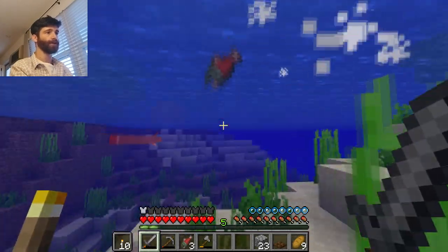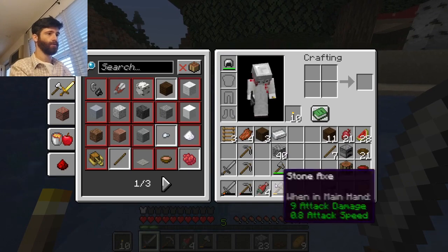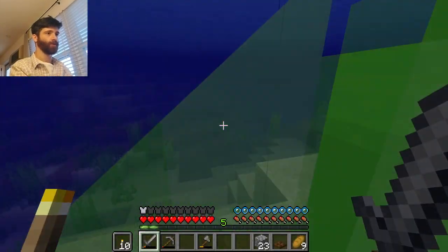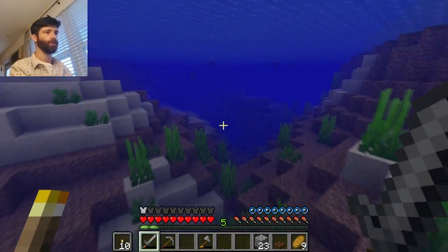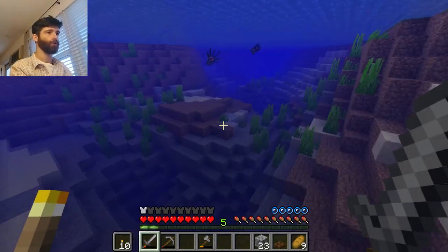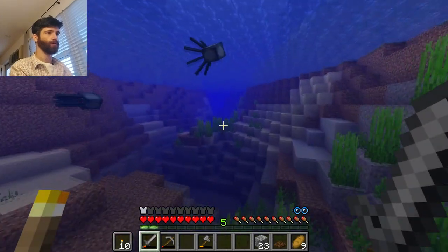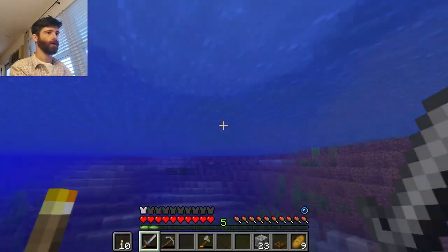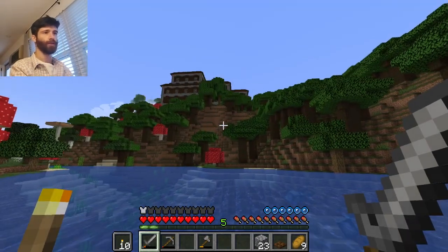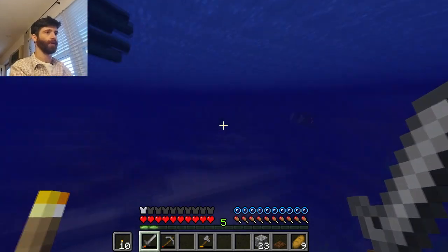One hit - it takes one hit to kill these, that's great. Raw salmon - that's good, that's easy food. Maybe there is a cave underwater? Nothing here. Okay, like I said, let's go underneath this place and steal all of the resources from their land.